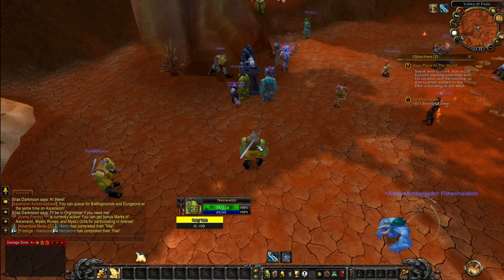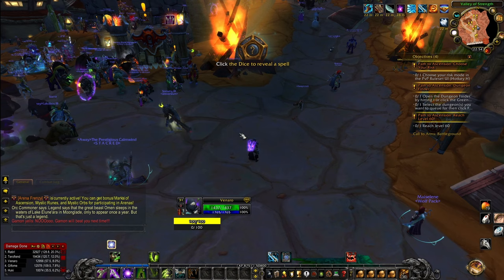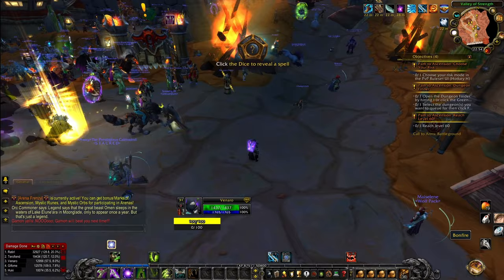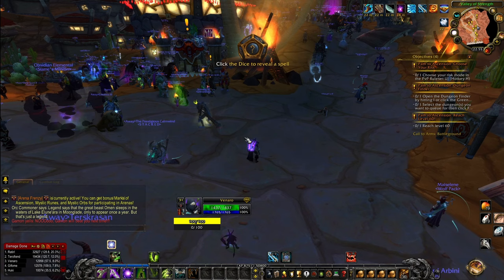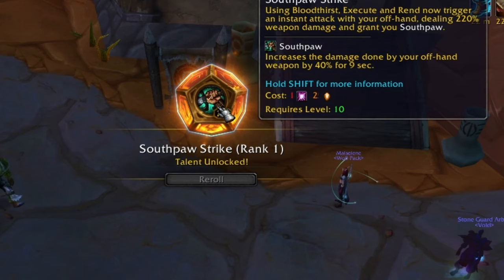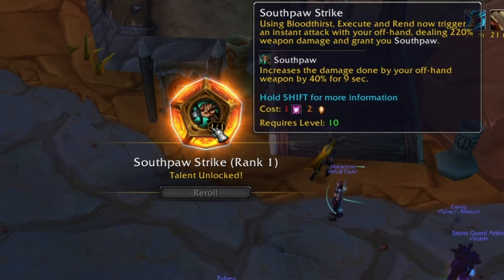When you finally reach level 10 and reach your main capital city, you will start getting skills and abilities every level. Standard skills come every second level — level 10, 12, 14, 16, and so forth — and you get a new talent on every level up to level 60. You play around with your starting abilities from level 1 to 10, then start getting new stuff. The dice interface will show up and you simply roll a new ability. For example, at level 31 I rolled Southpaw Strike, which uses Bloodthirst, Execute, and Rend — dealing 220% weapon damage with your offhand and granting a 40% offhand damage bonus.